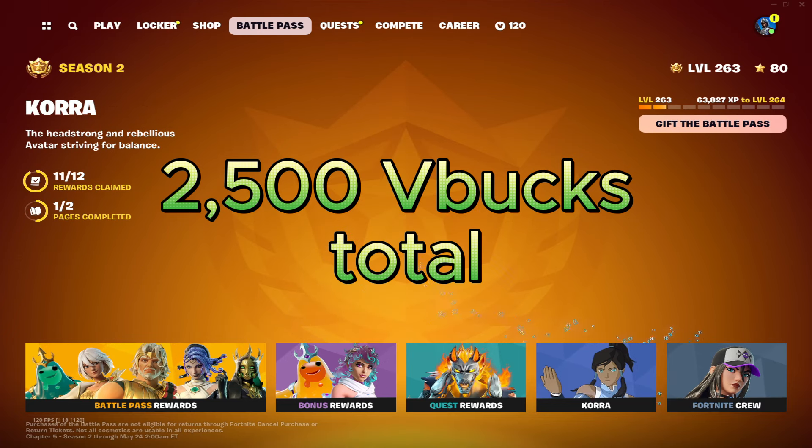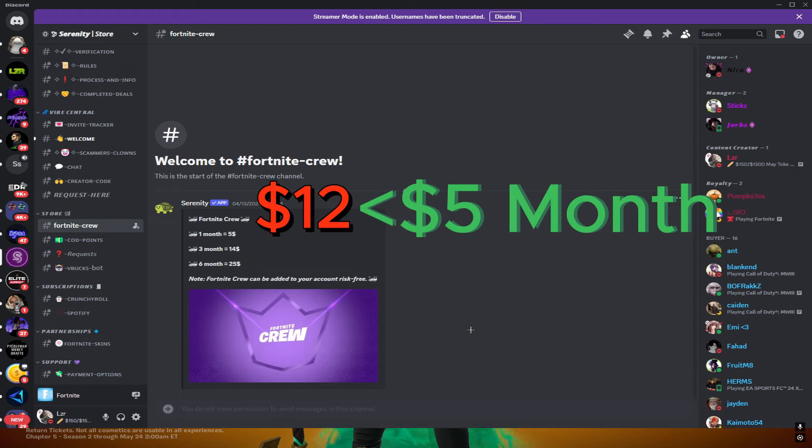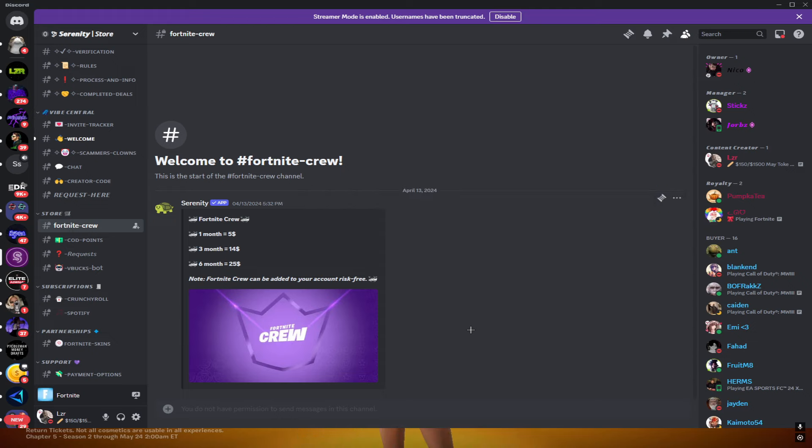I'm going to show you exactly what you can do for this. Normal Fortnite Crew is like $12 a month, but right here it's five dollars a month, $14 for three months — which is two dollars off — and $25 for six months, which is really, really good. Two months of Fortnite Crew equals six months here, which is half a year, and that $25 for six months is an absolute great deal. This is completely up to you, but it includes Fortnite Crew and the battle pass, and I highly recommend it.